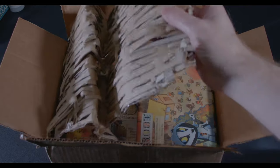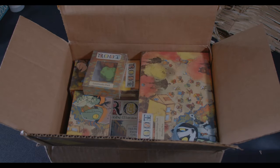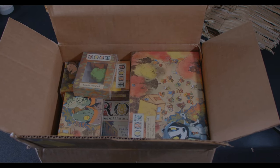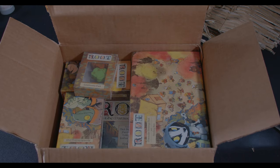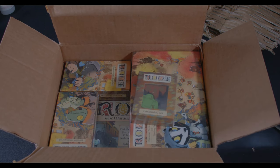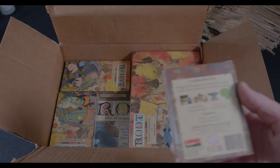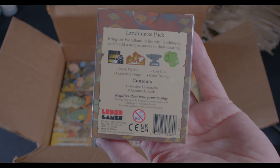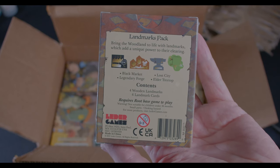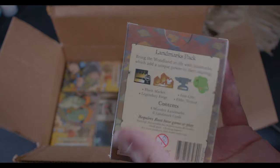Okay, this is a large box of stuff. First up, this right here is a Landmarks Pack. Flipping it over — bring this into focus so everybody can read — 'Bring unique life to the woodland with the landmarks, which add a unique power to their clearing.' We've got four in here.